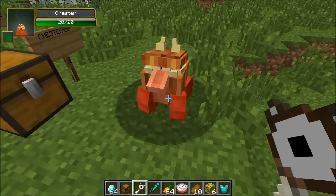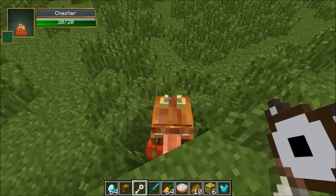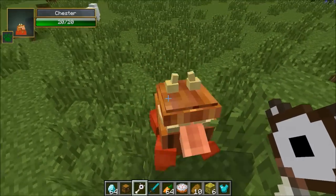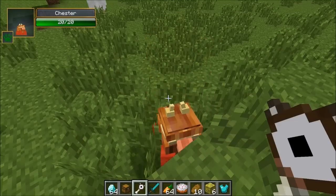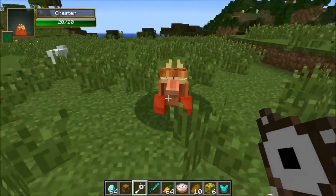I'm going to right-click the ground — Chester has appeared! Look at that guys, it's like a little chest. He's got a giant tongue and he follows you around. He's got feet, he's got 20 health, and the dude is actually pretty resistant to taking damage.